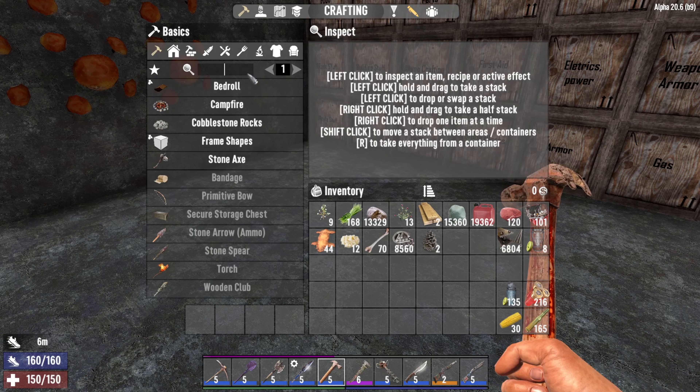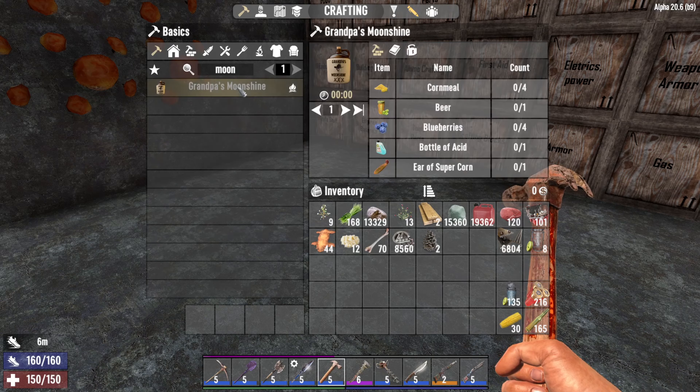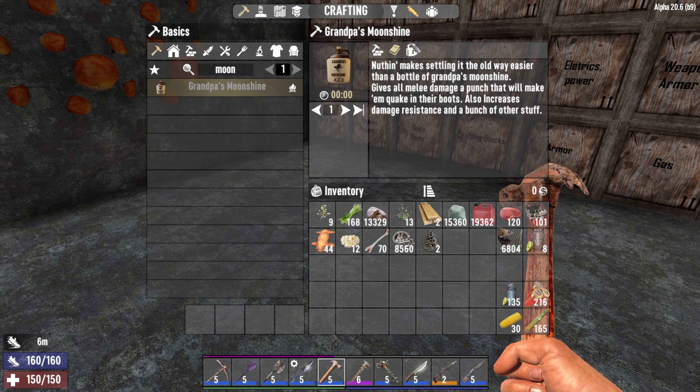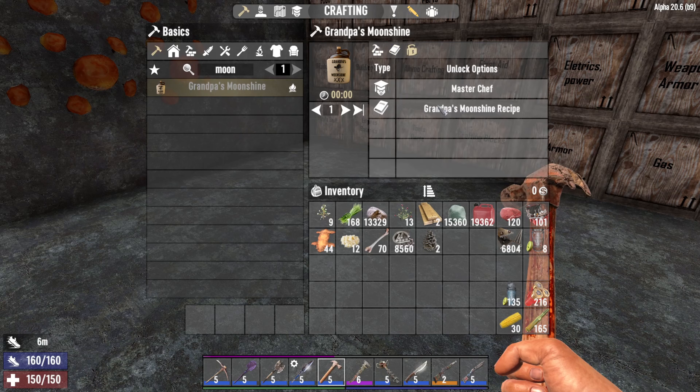Next up is grandpa's moonshine. You get it with 1 ear of supercorn, 1 bottle of acid, 4 blueberries, 1 beer and 4 cornmeal. Basically it will give you 400% melee damage, 50% stun resistance, and 600 HP given by 20 health points per second. That's unlocked via masterchef level 5.